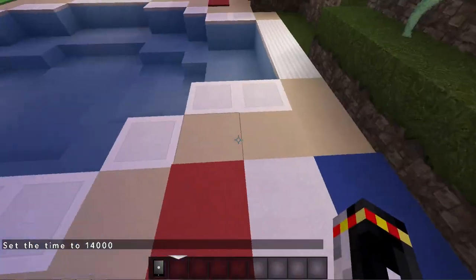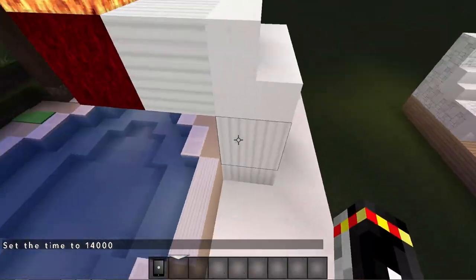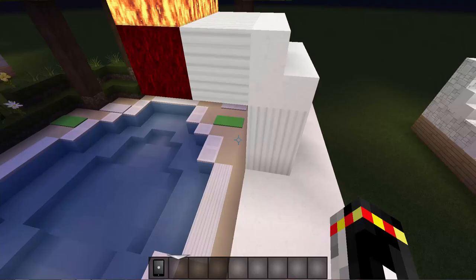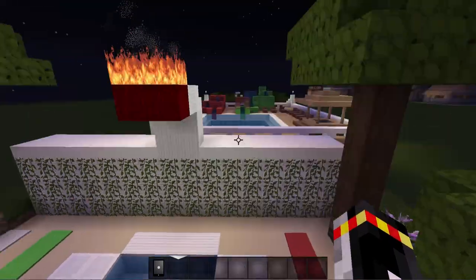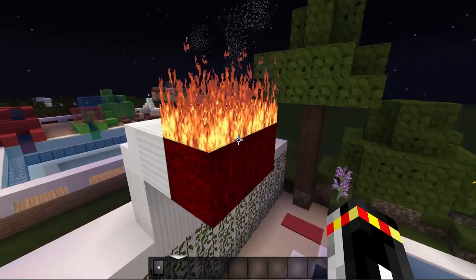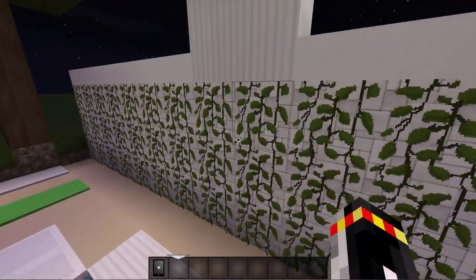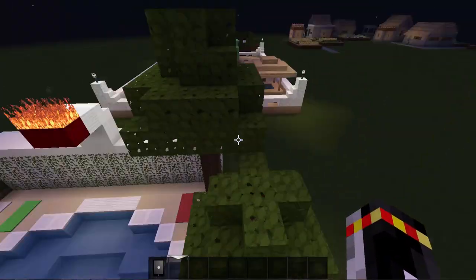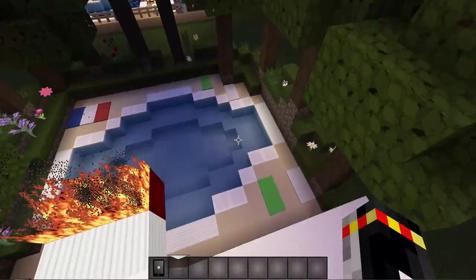Imagine yourself laying on this towel and looking at the fire — how amazing is that! I put a little quartz slab — a pillow quartz block with a little stair here — it makes it so nice. Don't worry, the wood won't catch fire because it's safely far away. This still reminds me of ancient stuff, and I put it right here because it makes it even more dramatic. So this is the nature design — for people who like to make pools in nature. It makes it really nice.